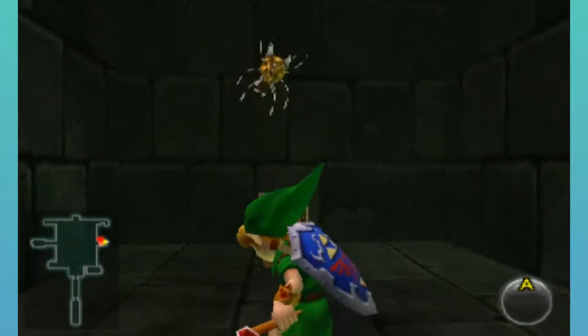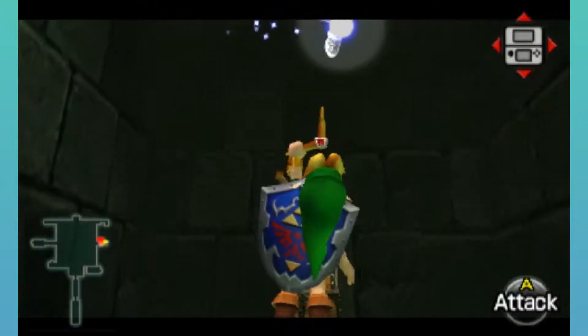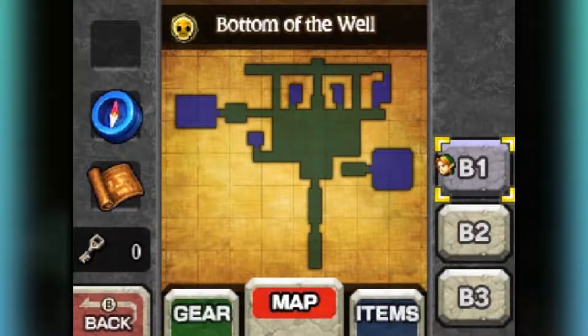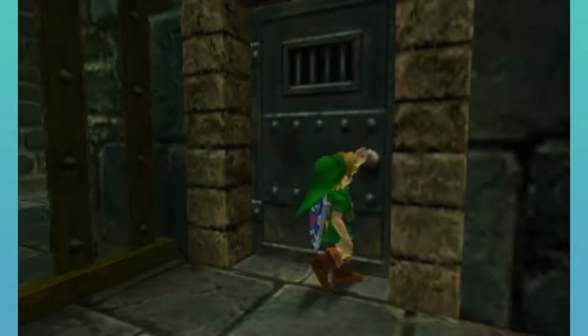Let's grab ourselves the last Skulltula token here in this mini dungeon. Now we should have everything — all the gold Skulltulas and all of the treasure chests. Let's leave — we don't really need to do anything else here.